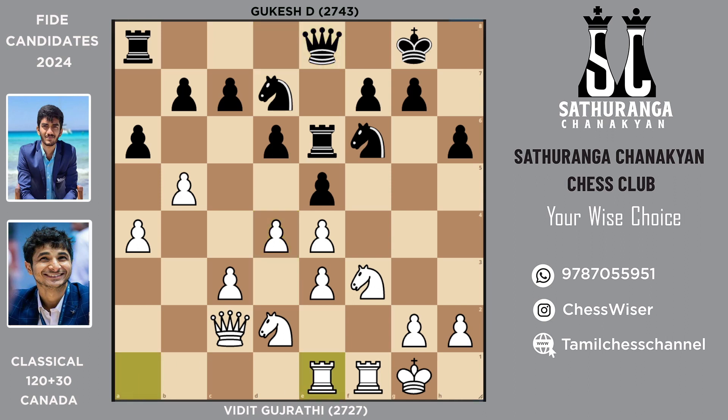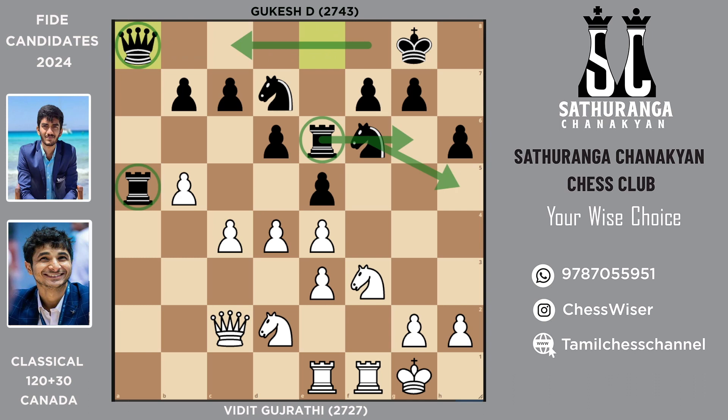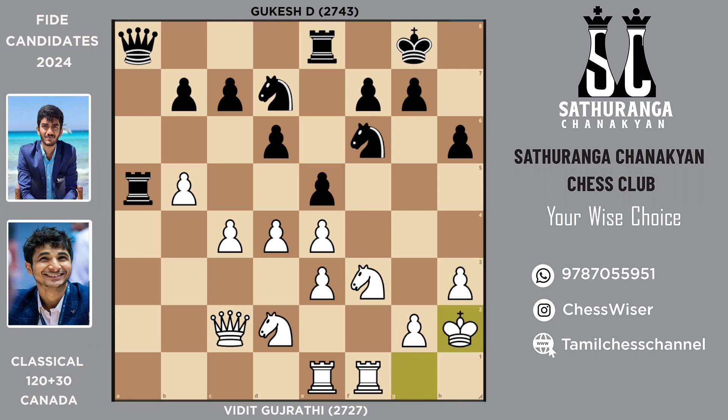Pawn to d4 expanding the center, queen to e8, and then rook ae1. Once Vidit plays this move, Gukesh realizes there is an open file he can occupy — so he plays a-takes-b5. After a-takes-b5 he immediately targets that weak pawn, which gains time for Black. Pawn to c4 defending it, but now comes the move queen to a8, simply doubling the major pieces on the a-file, which is the only open file to work with. After pawn to h3, there is no point in having the rook on e6 — the rook will be very happy along the a-file.